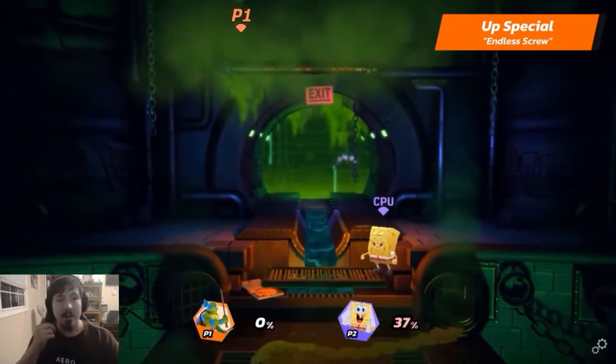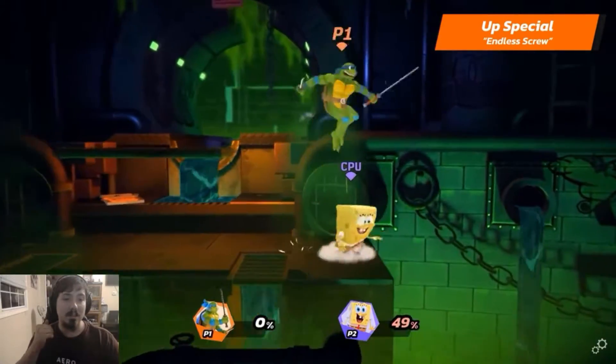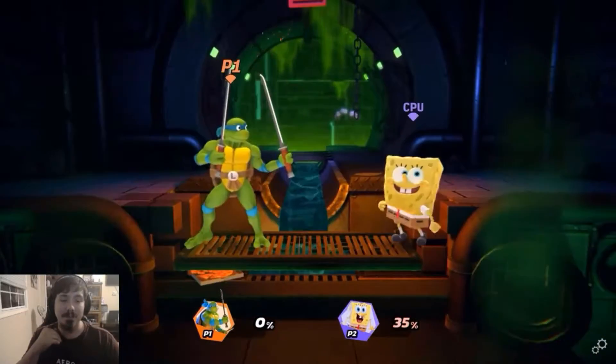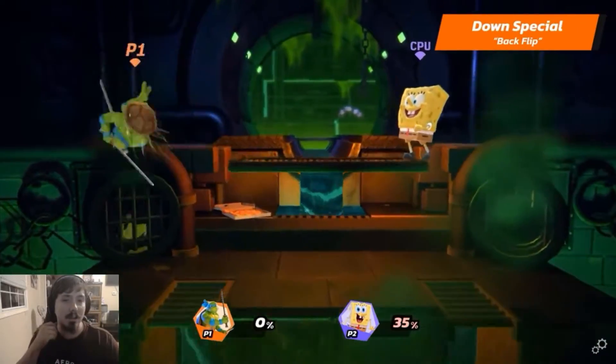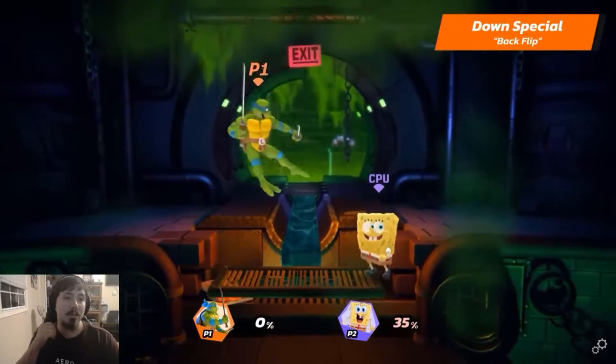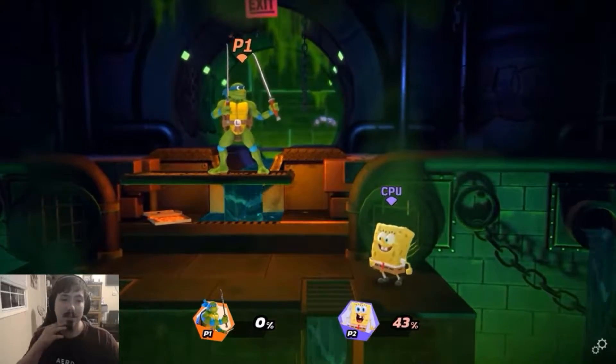Leonardo's up special turns him into a helicopter — a deadly sword tornado that lifts him, letting him recover while dealing damage in a wide area. His down special is a defensive move where he moves backward, and you can press the same button again to cancel into a dive kick. Nice!